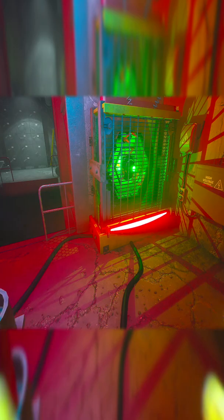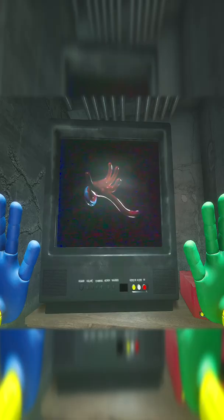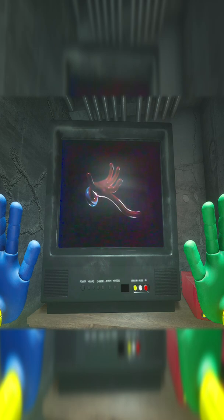Continuing forward, we've got to solve another power puzzle, where we find a VHS with lore before crawling back through the vent. This time the VHS goes into detail about reports of a giant spider at Playco factory being ignored.